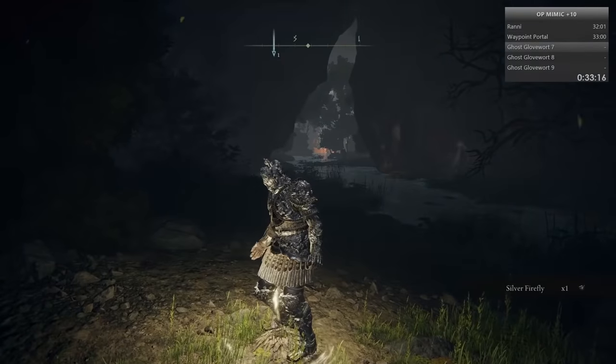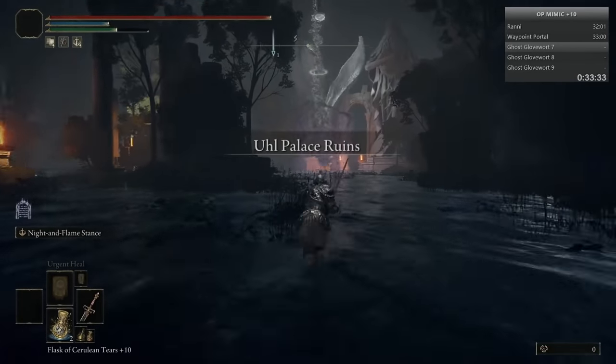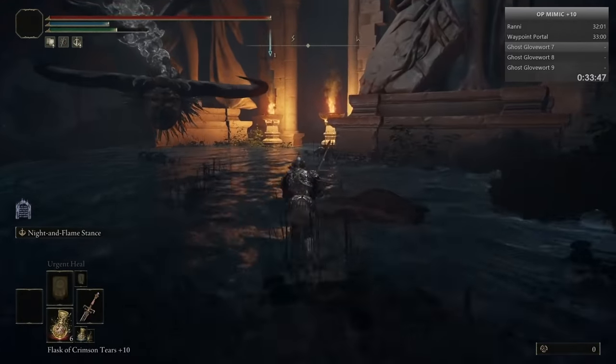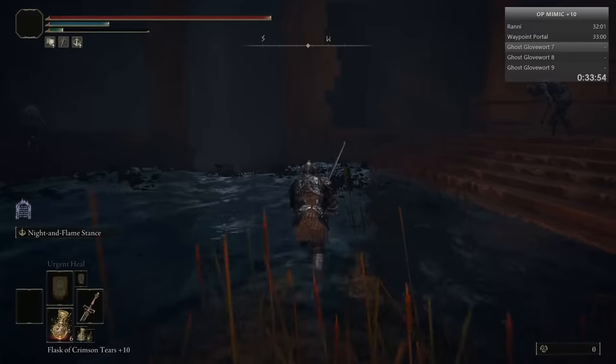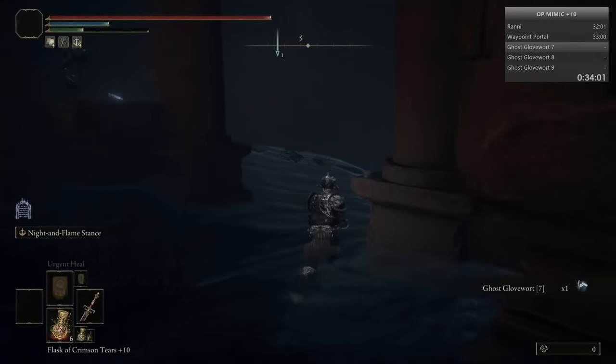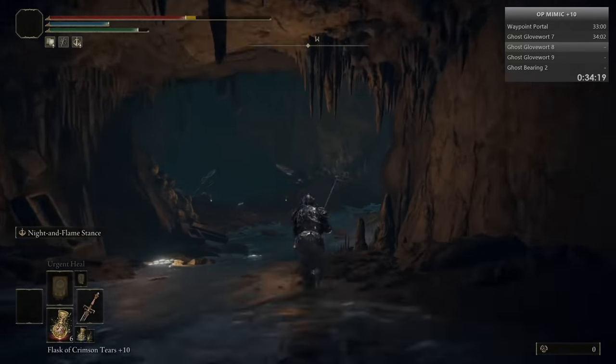Ghost Gloveworts from 7 to 8 to 9. Just tank this guy - he shoots one barrage of rocks, and if you tank it out you're good. First is Ghost Glovewort 7 here - grab that. Then follow the water into this cave, keep following the water stream.